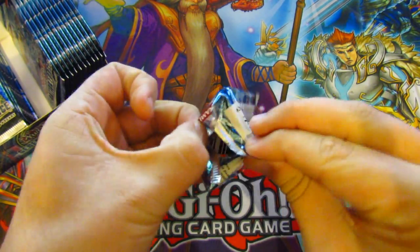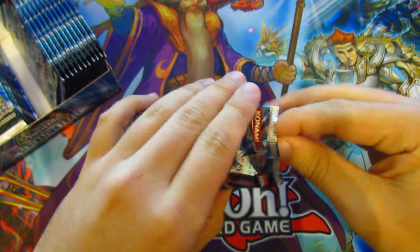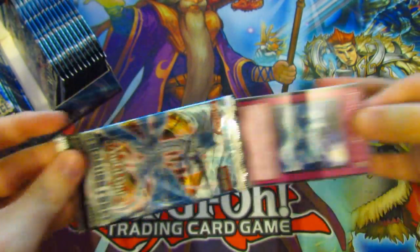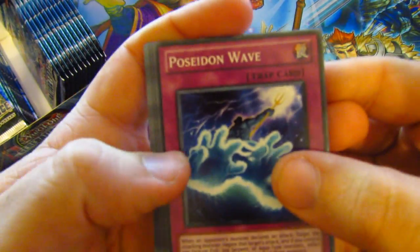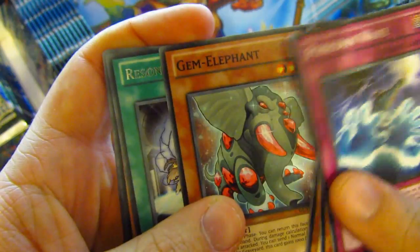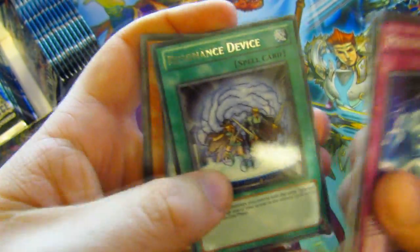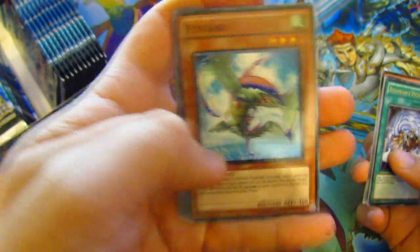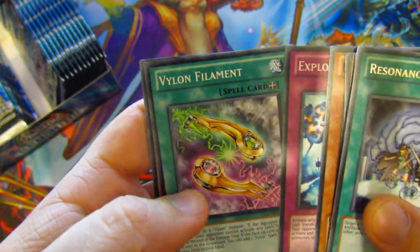It's a bit of an older set so these packs might be a bit harder to open — I might need a bit of extra time with these. First pack: Poseidon Wave, Wind-Up Soldier, Go-Go Golem, Gem Elephant, and a Resonance Device as the rare. Also Flyfang, Explosive Virgin, Villar and Filo, and Crash Ball Z.